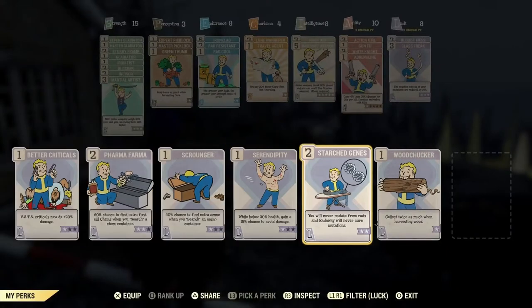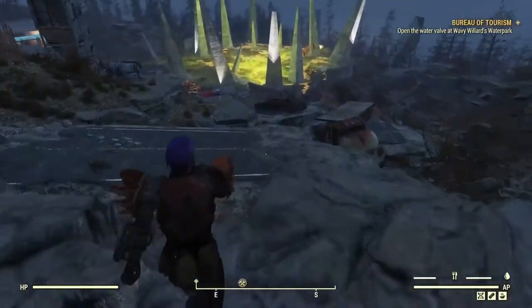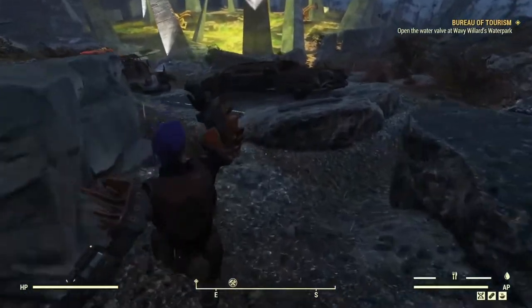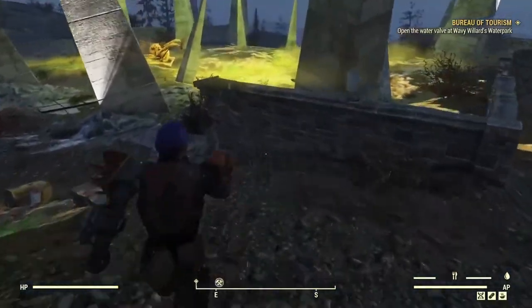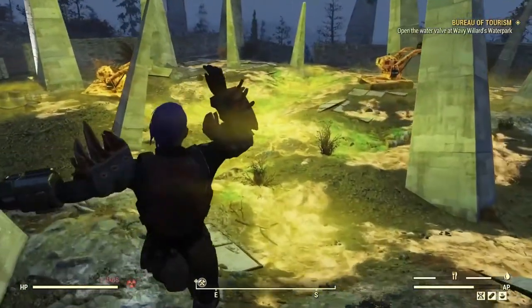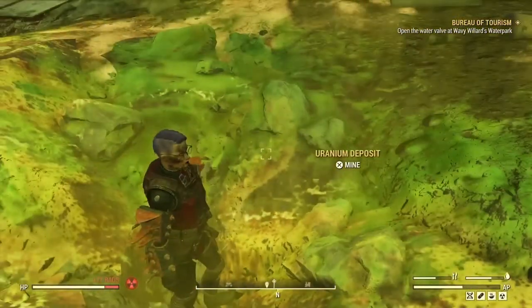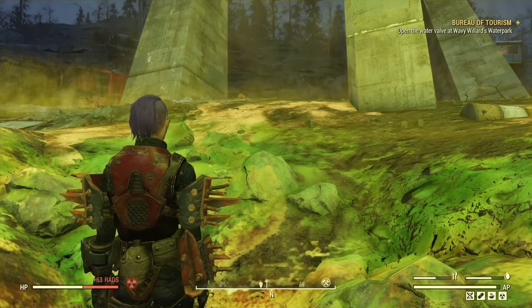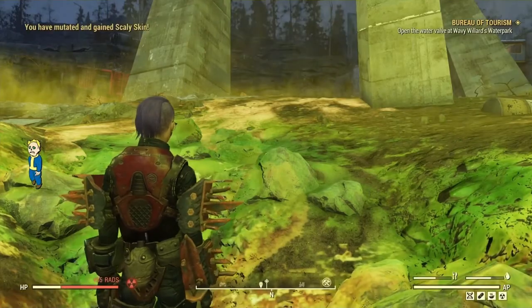The longest part of this process is the login and out loading screens. So maybe take a few funny pictures to entertain yourself before you start, because depending on what or how many mutations you want, you are going to be seeing a lot of loading screens. The bonus of method two over method one is not only sheer speed, but you can collect nuclear material as you go. The drawback is you need RadAway — lots and lots of RadAway.